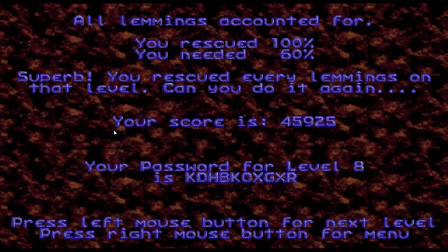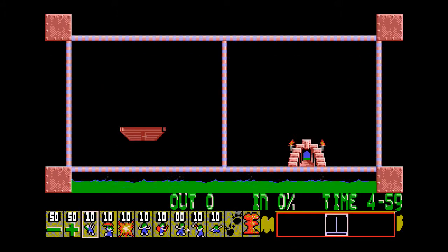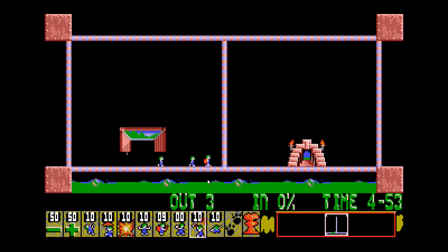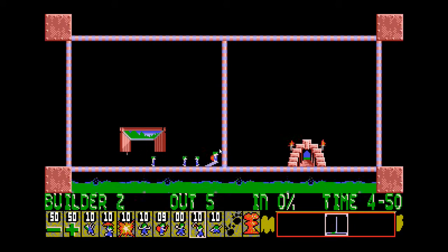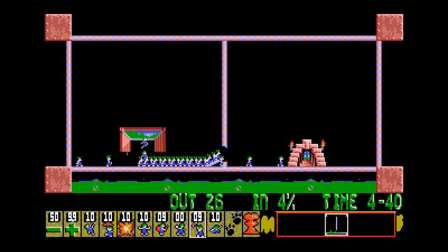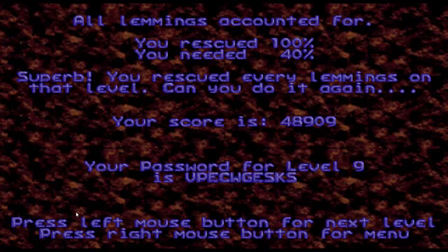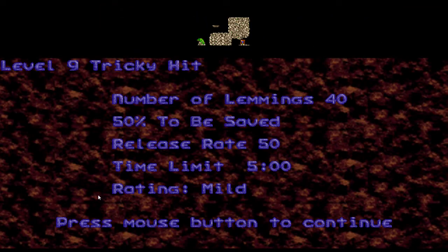Probably a trick you're going to be using quite a lot in the later levels. This is just ABC Lemmings to be honest. Oh, that's very mean of you, Nameda. Nothing too difficult if you know your stuff. Tricky hit — and that lizard who's never going to get fed over there. Poor guy.